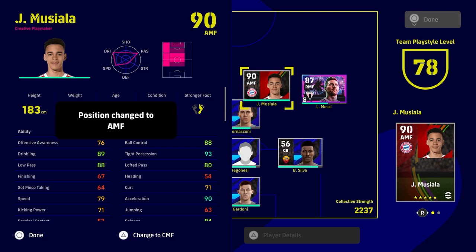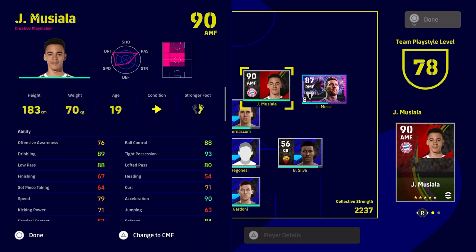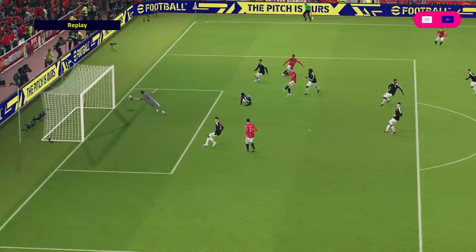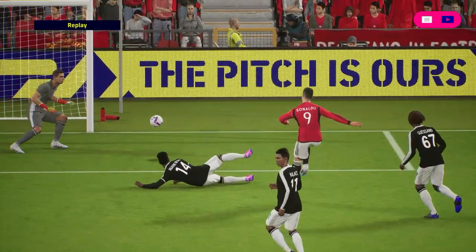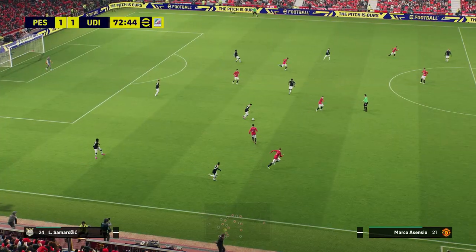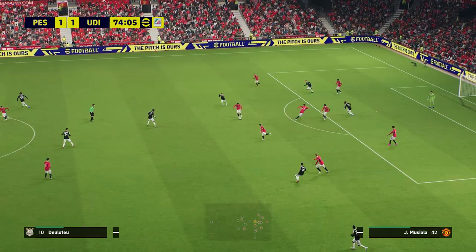So this begs the question: what does super sub actually do? Not everything in the game is going to be visually apparent, and super sub is one of those things that is kind of hidden - its impact is hidden. This also pertains to the old player form, which never showed the actual upgrade you'd get to individual player stats. You can see here we brought on Musiala as a super sub and, simming games, Musiala actually sets up the first goal with Ronaldo. We score a second goal too with the one-all tie, and we're going to bring on our second two super subs.